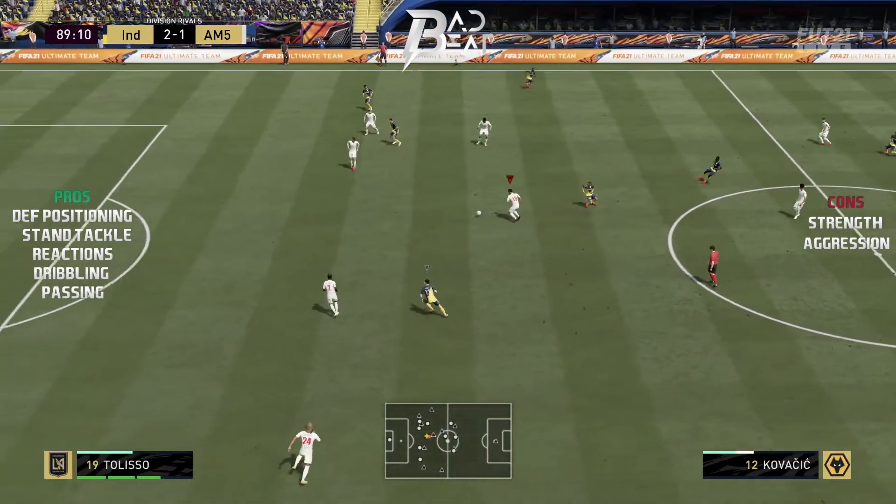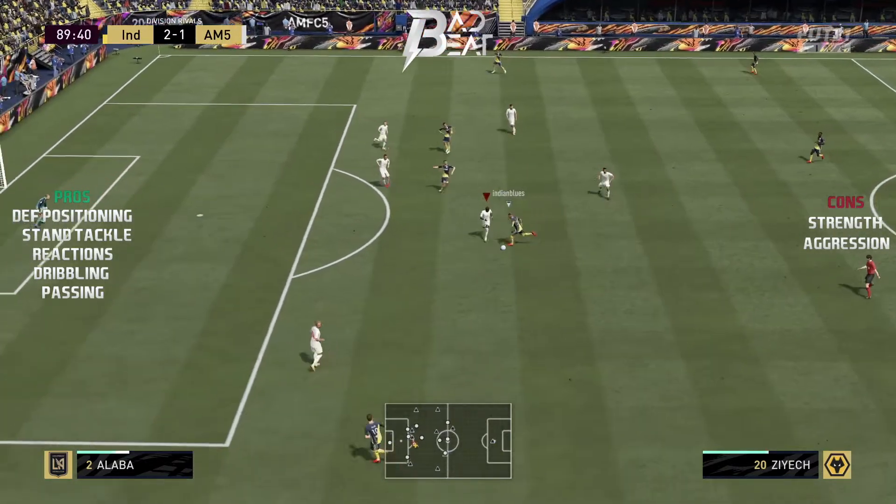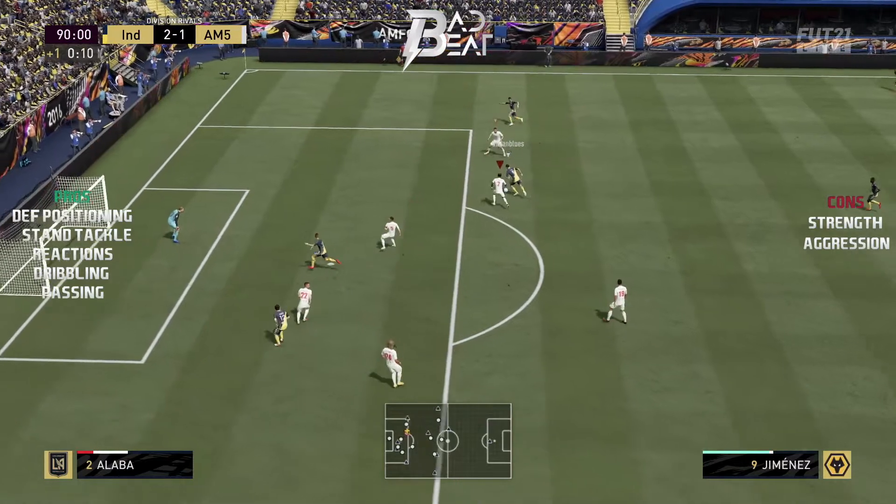Moving on to Alaba's passing - honestly I had no complaints at all. It was pretty good for a center back and he had no problem switching the play and releasing wingers on either side of the pitch, doing it pretty effortlessly.